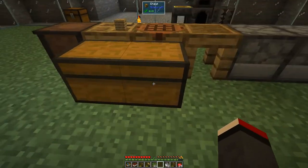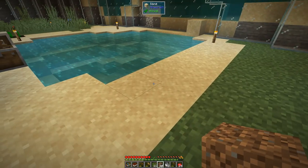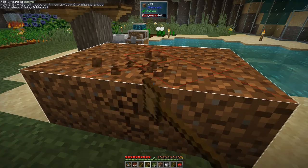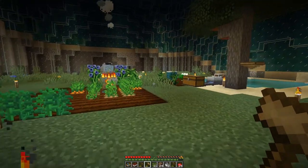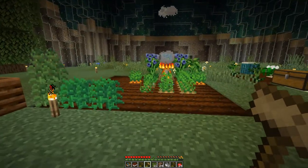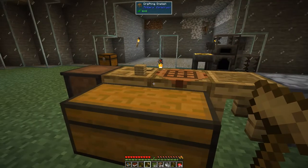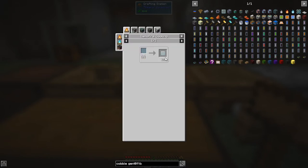With the tempered glass jar we can shift right-click onto the campfire, and into here we put one cobblestone. It'd make sense to make some more glass if I've run out. Dirt is probably the best approach - let's get some more dirt and convert it into sand. We need six pieces of sand to make glass. Let's hammer this up and put it into the furnace. We'll also need about four tempered jars.